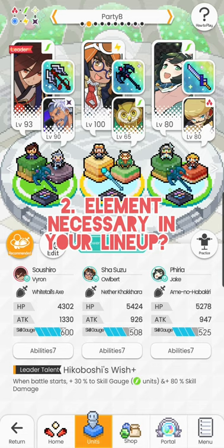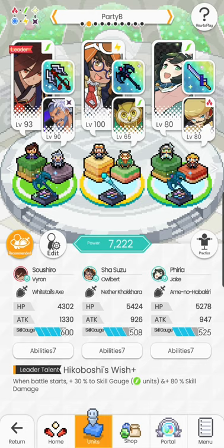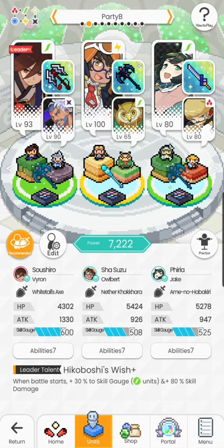Question number two: the element of the sub is usually not much of a concern, because the sub is generally chosen based on their buffs rather than for their nuking potential. There are lineups where your sub is meant to dish out damage as well, and sometimes the sub becomes your leading DPS while your main becomes your true sub. For example, there is a one-punch lineup which disregards this point entirely, but that will be for another video.